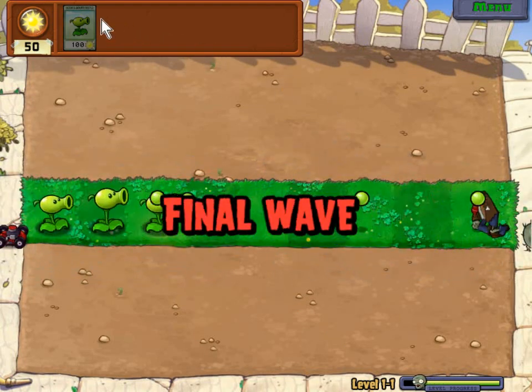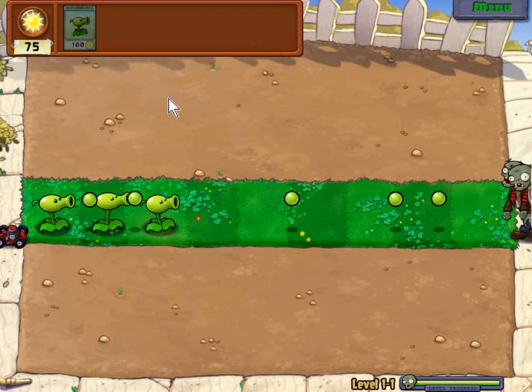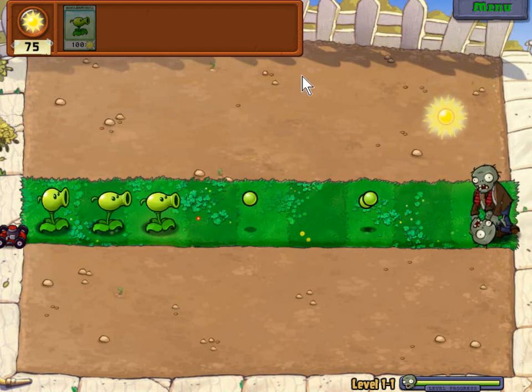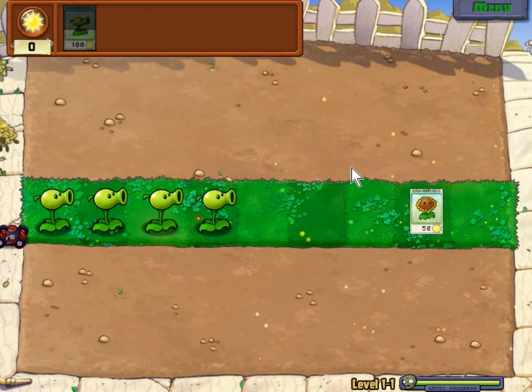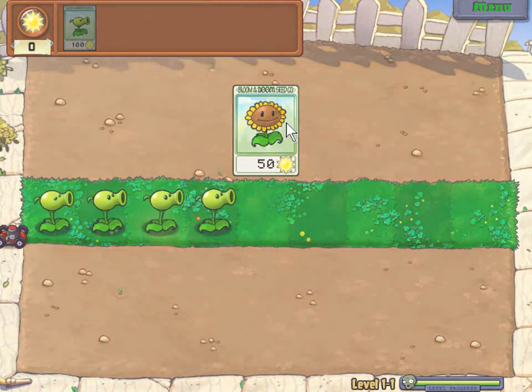It's just a normal zombie. So you've got the final wave and that's just a lot more zombies. Because it's the first level there's only two zombies - it's very easy. Yeah it would be easy, it's the first level. Alright so that's level cleared.